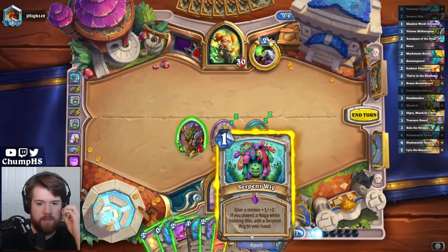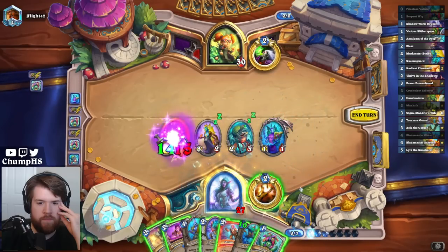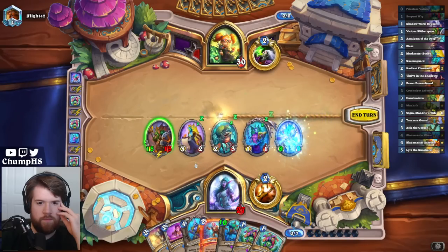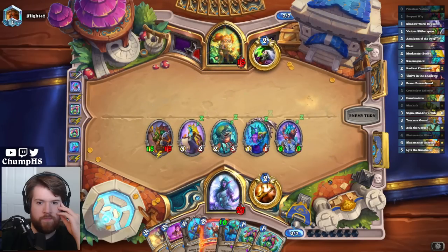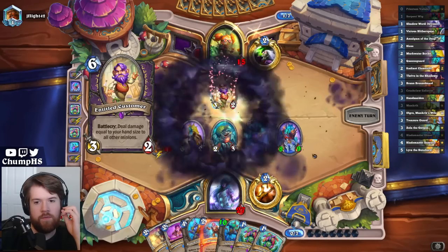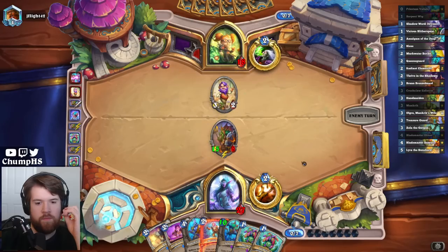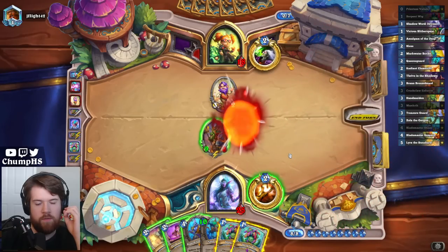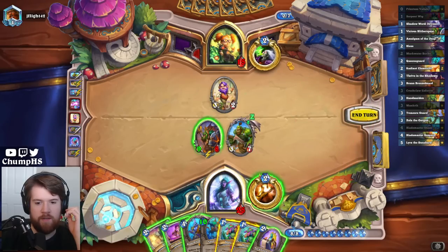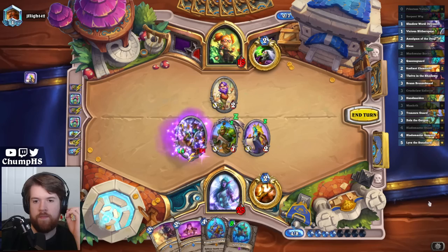Is this Naga Giant getting cheap? It is not. Maybe this isn't great — I am going into Coin Gigafen, or maybe even Twisting Nether. Are you going to clean that up? Well, that's not good enough on its own. Oh, Mancrick — this actually just has this much attack, I was waiting for it to reset. Well, this should be lethal. Very nice.